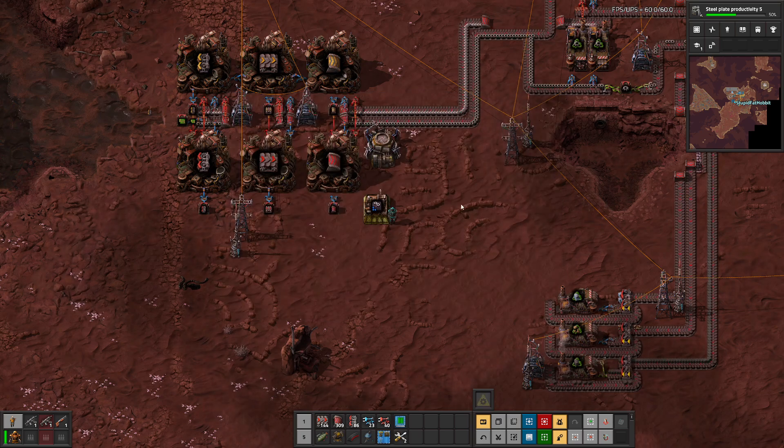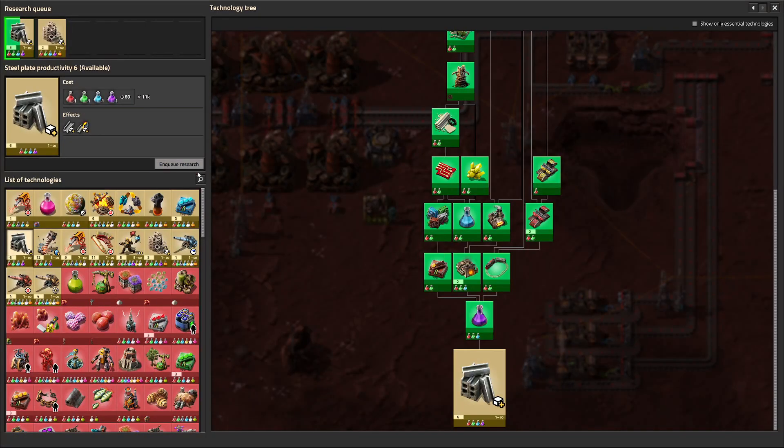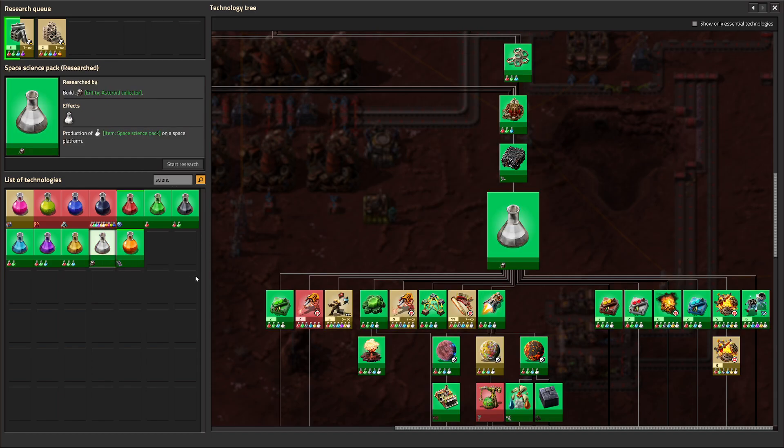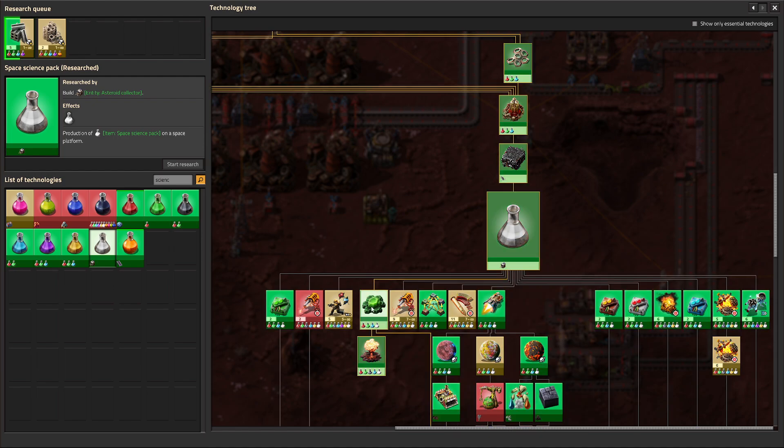Tip number three: Kovarex and robot logistics are space science now — what I was incorrectly calling white science. If you're like me, you would hit blue science and immediately focus on getting your robots up and then nuclear power. You would get purple science for Kovarex and yellow science for logistics and want to get purple and yellow up relatively quickly. But the two biggest things I considered under purple and yellow — Kovarex and logistics — are now both under space science.